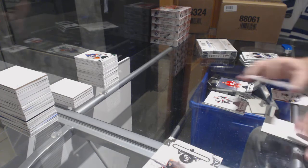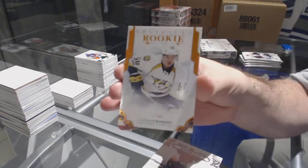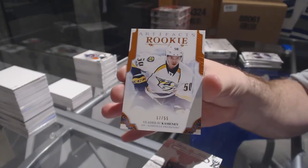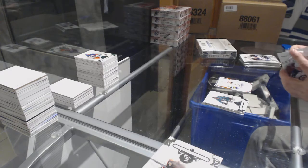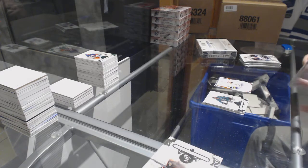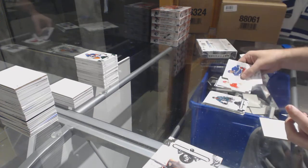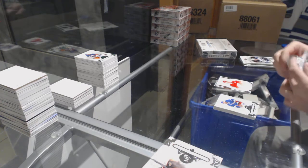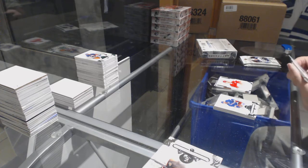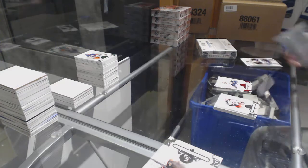For the Nashville Predators, numbered 55, Orange Rookie of Vladislav Kamenev. Evgeny Svechnikov for the Red Wings, numbered 9.99, rookie. Ryan Johansen for the Nashville Predators, red, numbered 2.99.